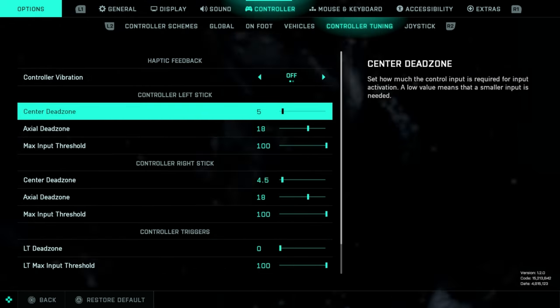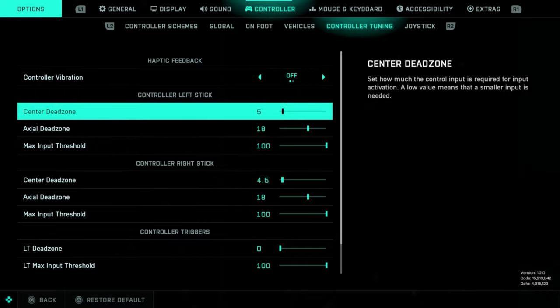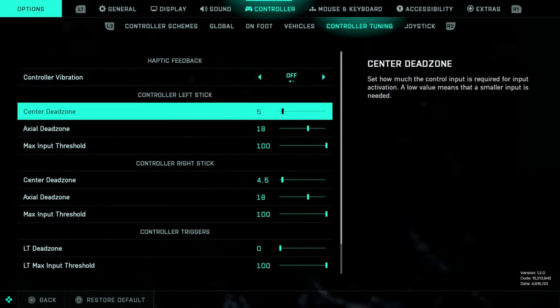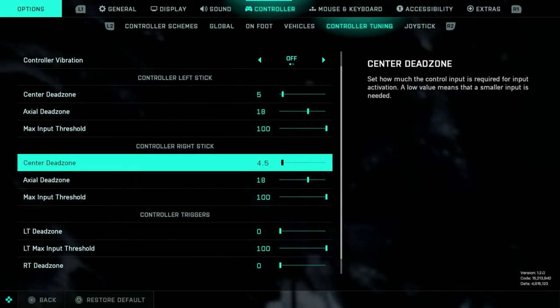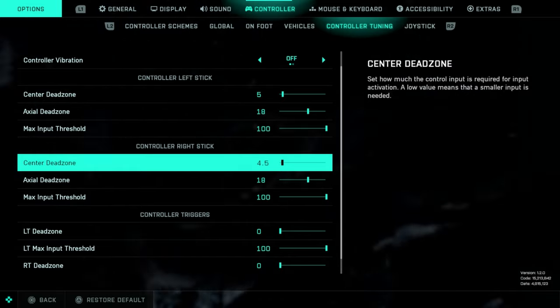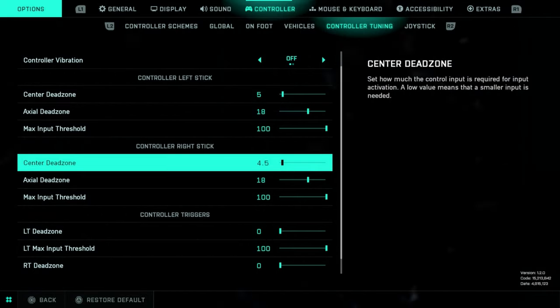The left stick really doesn't matter as much because you're just moving with it, but I would still keep this as low as you can. Dead zone — always as low as you can get it comfortably without any stick drift being a problem. In first-person shooters the left stick is used for movement, so you don't need it to be quite as responsive as the right stick, but there's no reason not to lower it as far as you comfortably can. I have a brand new PS5 controller and I can usually get it down to four, but four and a half is probably fine. If you can't get it that low, don't worry — somewhere between 5 and 8 is going to be where you want to be. If you can get lower, get lower. It's going to make everything you do just that much more responsive.